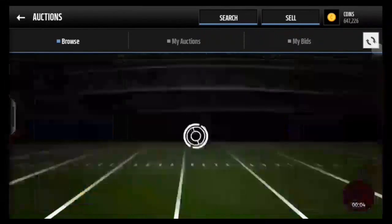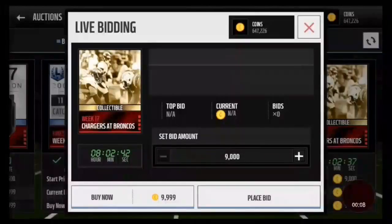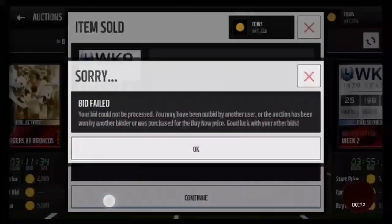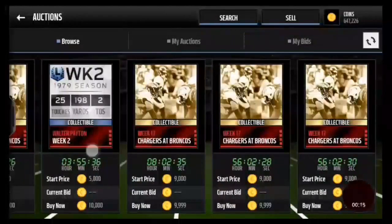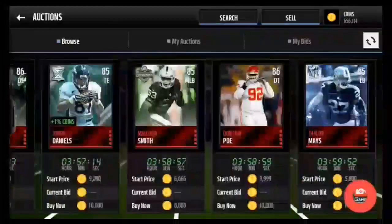So as you guys can see here, I get a Tyron Matthew for $50k. I am post-commentarying this, so I know which snipes I got. Over here I believe I get a Donovan McNabb collectible — for $10k, sold it for $15k.